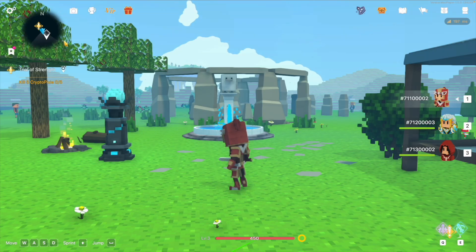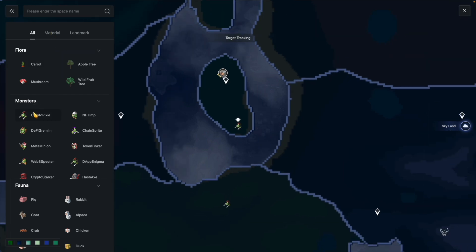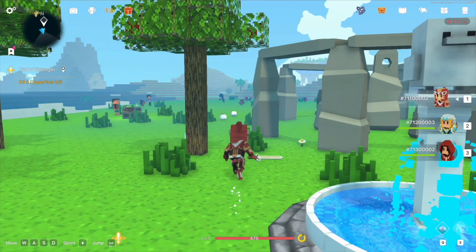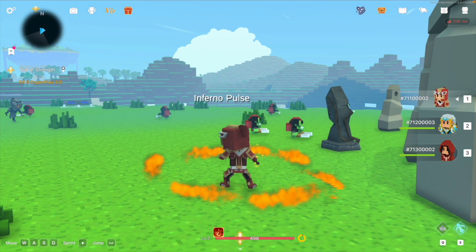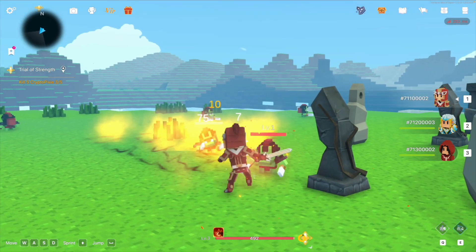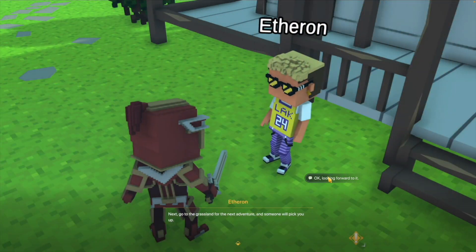Task 4: defeat cryptopic souls. You can press M to open the map and locate the cryptopic souls. We'll pass through the stone forest to find a large number of cryptopic souls. Q and E are skill attacks. Defeating enemies will drop materials.